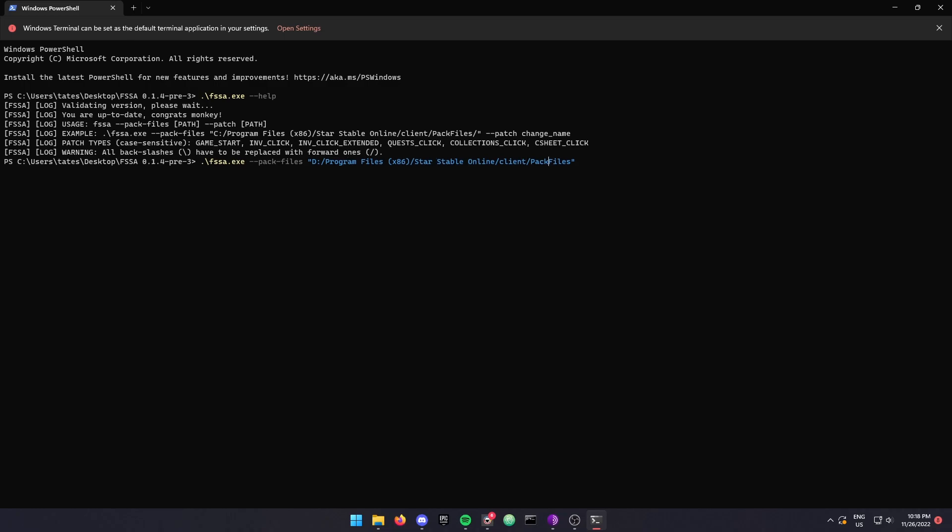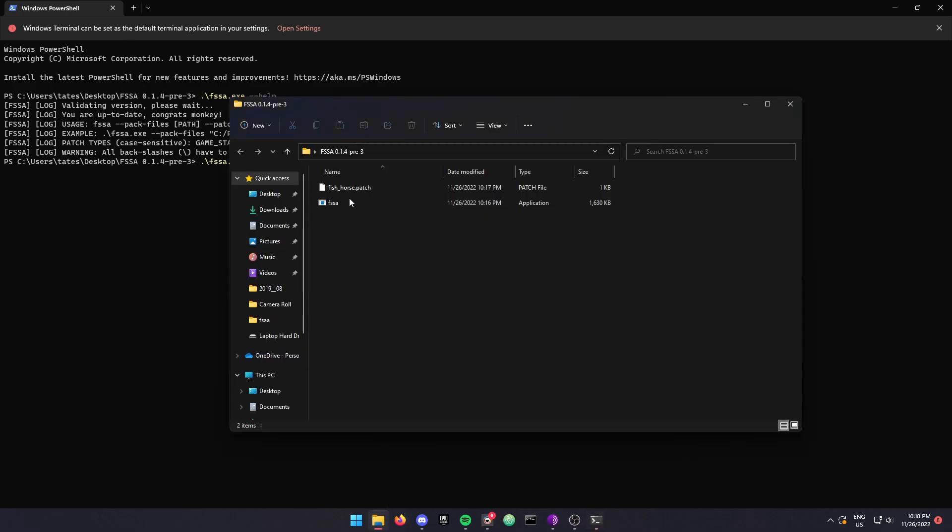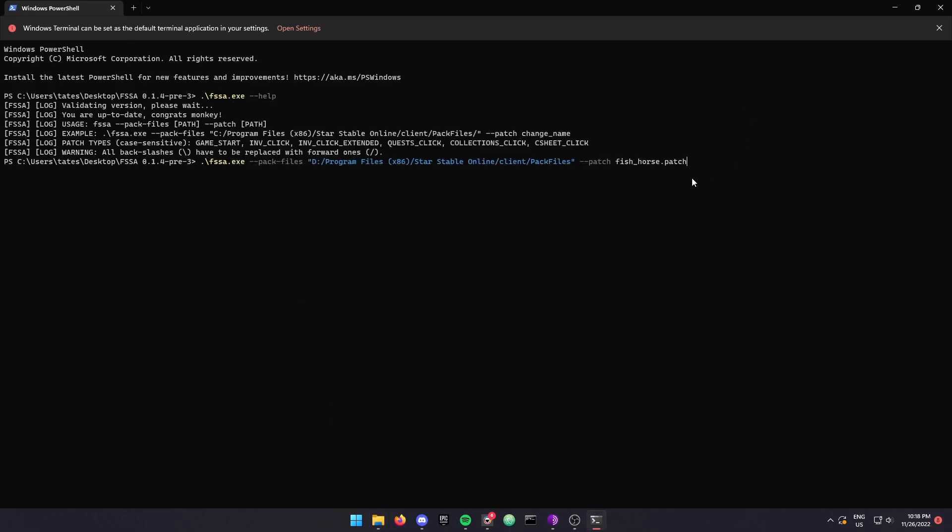Once that's all done, we have to do double hyphen patch and then the patch name. So ours is fish_horse.patch — I'll copy that right there and press enter.